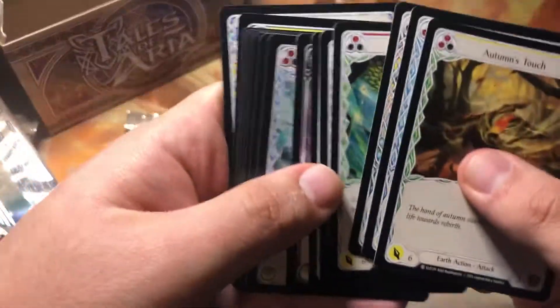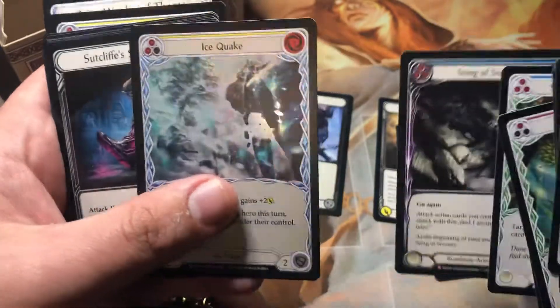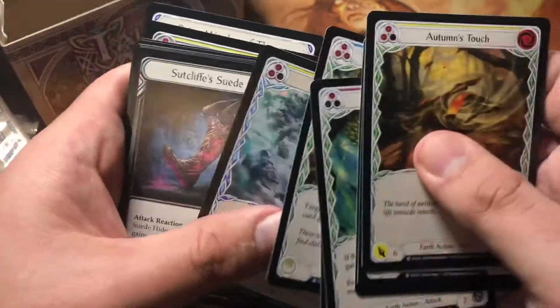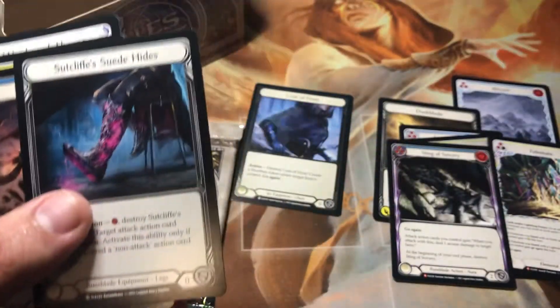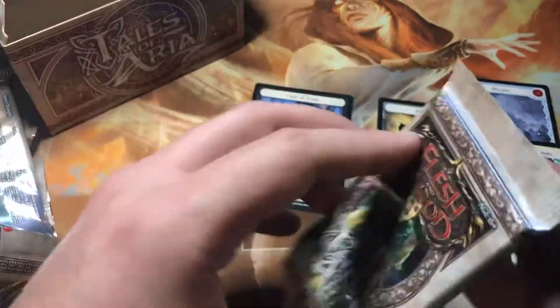Second to last pack — Sting of Sorcery. Yep, like I called it — said we'd get another couple Majestics maybe, but probably not a Cold Foil anymore at this point. Unless this last pack provides us with the magic — highly doubt it.